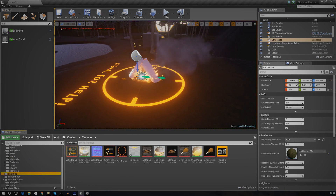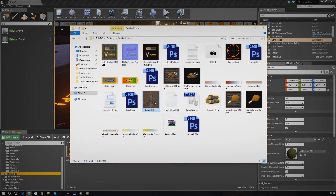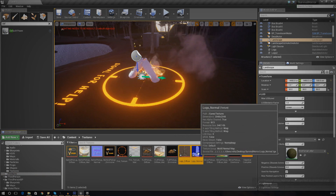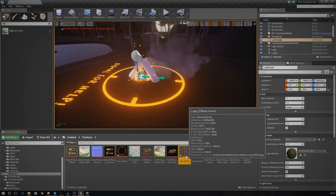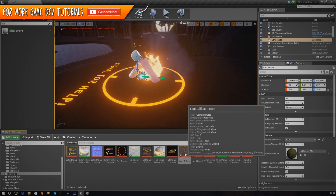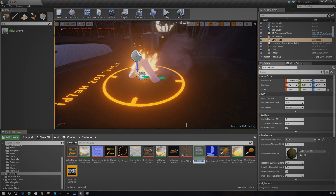I'm going to import from my survival horror assets folder - I need the diffuse and there should be a normal map in here as well. I'm going to drag and drop them both in and create a material in a moment as soon as it all imports. So let's go ahead and dive in - select the diffuse material, right-click it, press Create Material, and this is going to create the material for the logs.